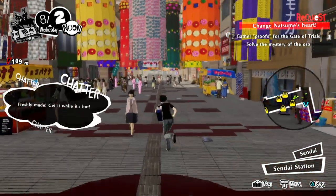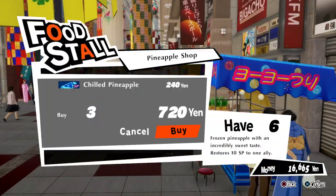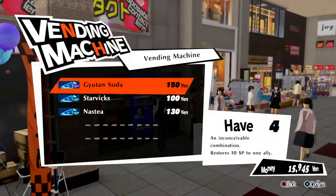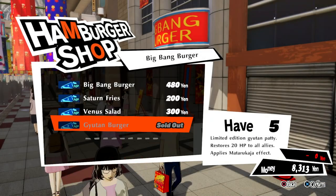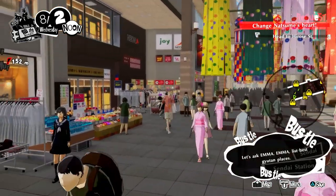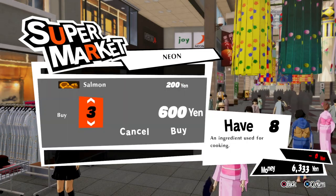Now we can talk about the items and ingredients we need for the fight against the snake. You can buy all of them at the arcade. The first one is the Child Pineapple at the pineapple store on the right. The second is the Gutan Soda at the vending machine on the left of the pineapple shop. The third is the Gutan Burger at the Big Ben restaurant, on the right of the vending machine. The last ones are the curry ingredients: rice, onion, and pork, all bought at the markets at the far left of the map.